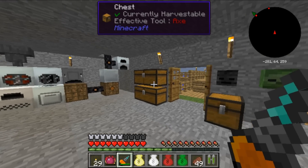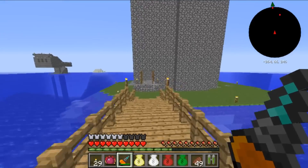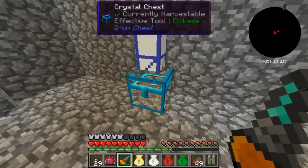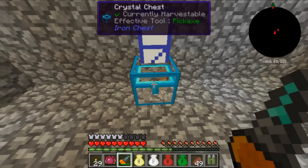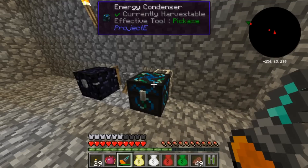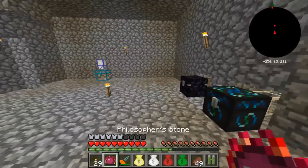Hey guys, hummus28 here with some more Tekkit Legends. This time I'm showing off the improvements I've made at the base — they've been quite extensive. I have this item teleport pipe feeding right into this crystal chest, which is very high-tier. The crystal chest lets you see what's inside from the outside, and it feeds into a sorting system that turns any ores into dust, into ingots, and separates anything else into the energy condenser for diamonds.